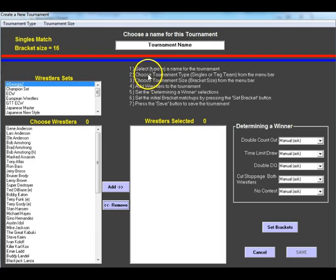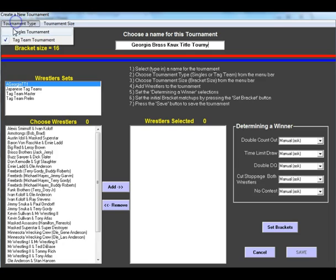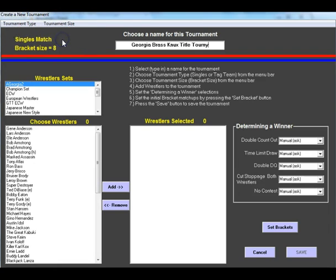We're at the Create Tournament screen — very easy to do. You select and type in a name for the tournament. I'm going to call mine the Georgia Brass Knucks Title Tourney. The tournament type will be singles — you could do tag team, but we'll go singles. Tournament size: we're going eight wrestlers. You can go up to 16. Gary and I thought long and hard about going with 16 so we can keep it all on one page.